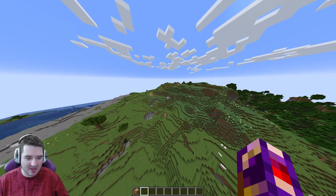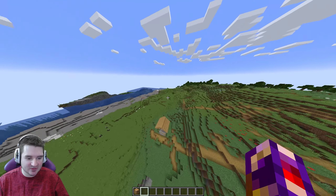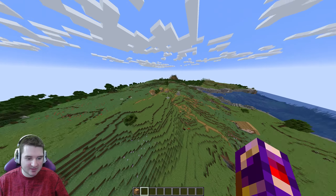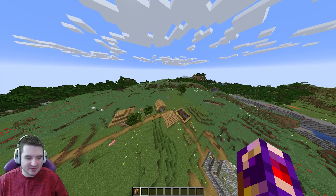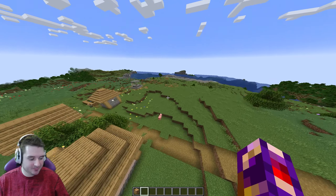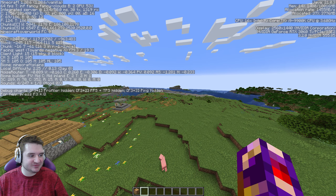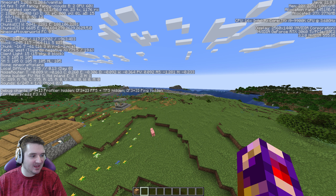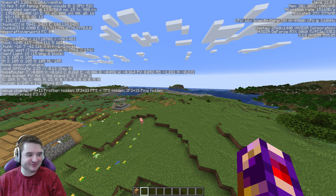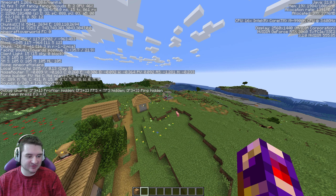There's a village in the mountains! Look at all this flat land. Yeah, this is a nice starter-like place here. We're gonna have to pull up the coordinates for anyone who wants it. X is negative 244, Y is 117, and Z is negative 963. So there you go — pause the video. This is the coordinates of the village.